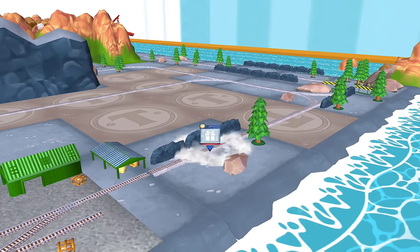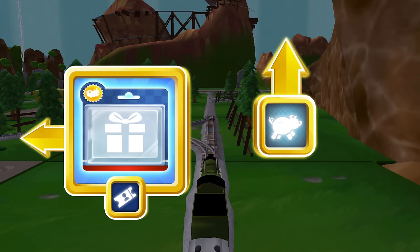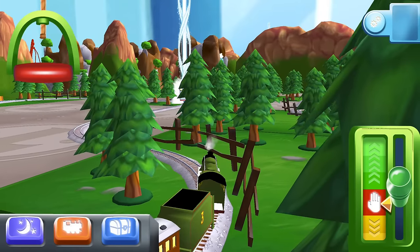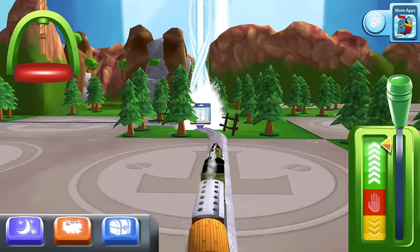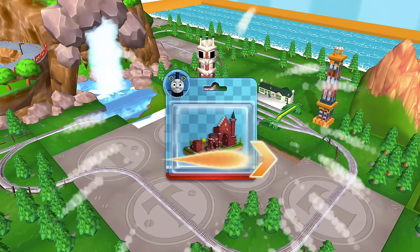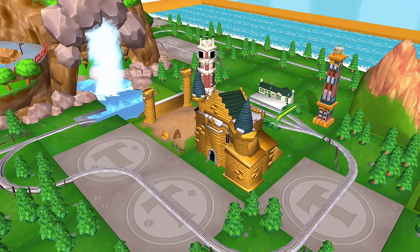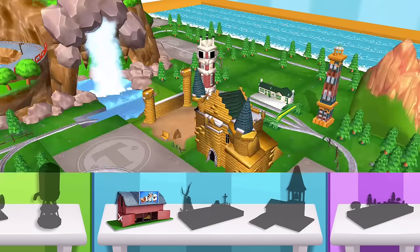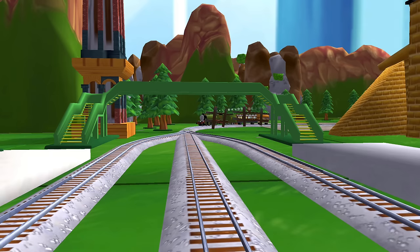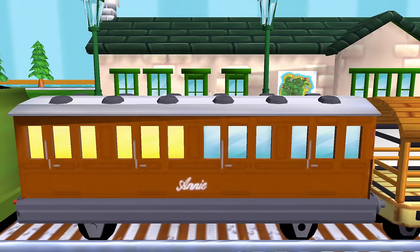Follow the beam of light to find your surprise pack. Where should we go next? Left leads to the Great Waterton. The Great Waterton station is coming up. Great. Just slice across it or tap it to open.